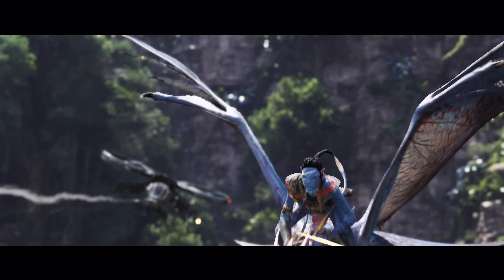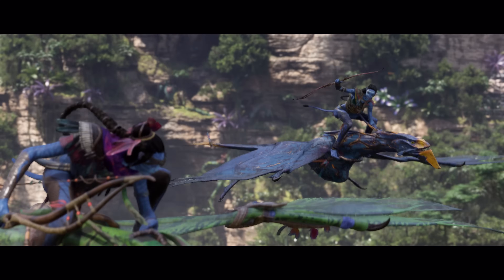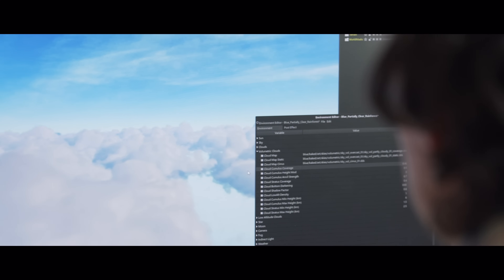We don't just explore jungles on the ground — we also get to fly our banshee. So we added a new volumetric cloud system in Snowdrop to improve the visual quality of our sky.